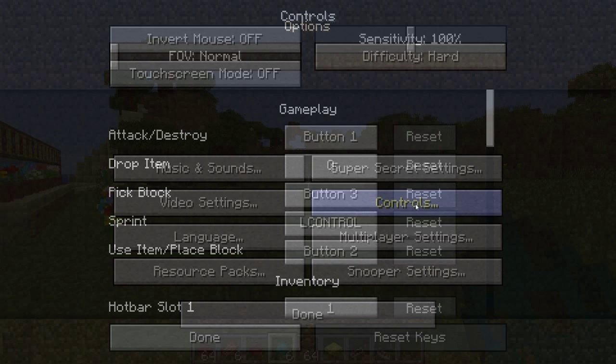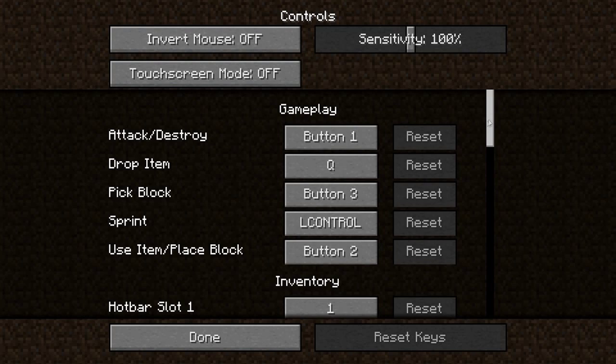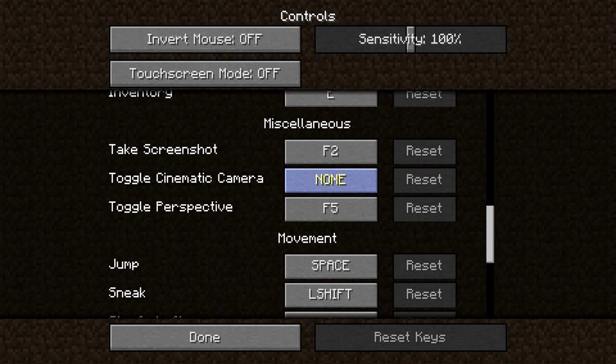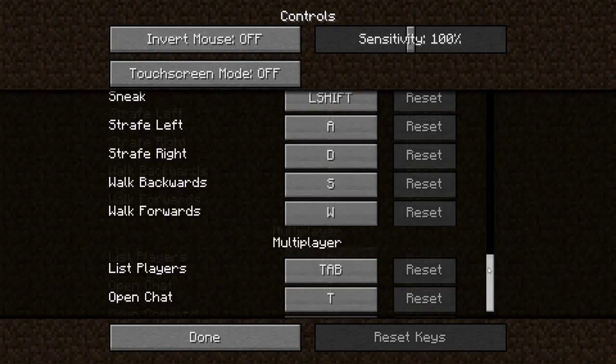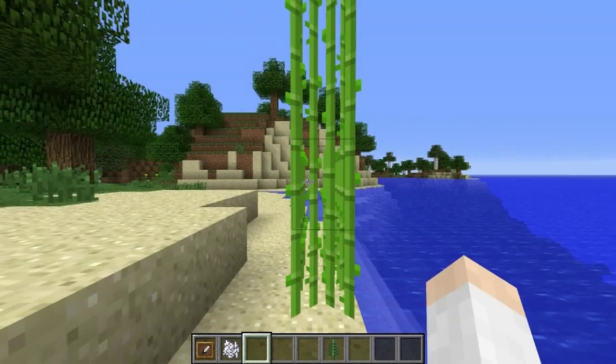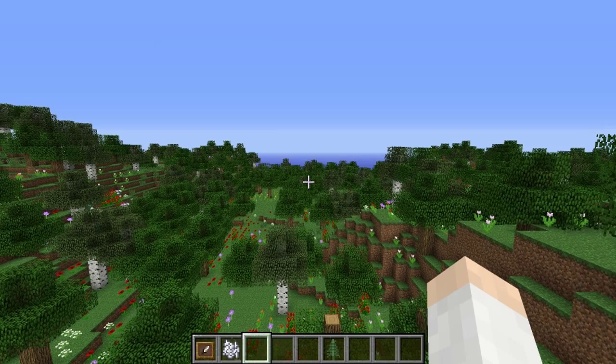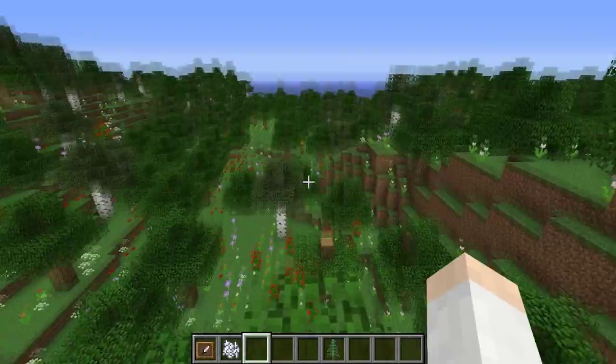Instead of double-tapping W to sprint, you can now press Control instead — another sprinting option. In the options menu there is a whole new controls panel that makes it easy to reset and remap your keyboard shortcuts to any key you prefer. Also, the sugarcane texture has changed — the color of sugarcane now varies depending on what biome it's in, and it looks a bit greener.